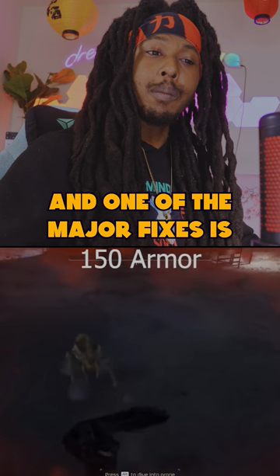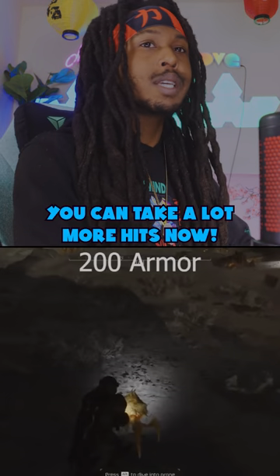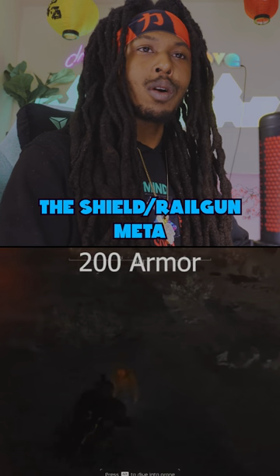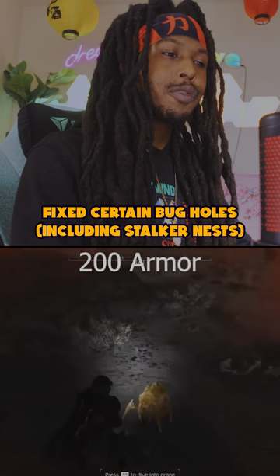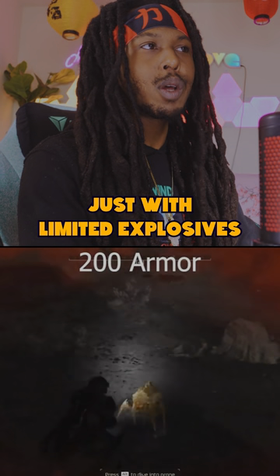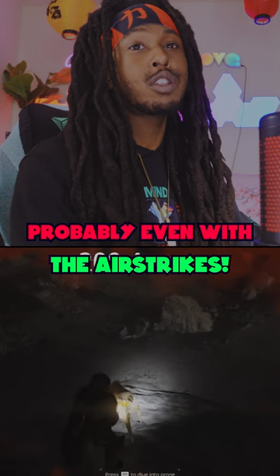For the fixes: armor now makes a real difference, so you can take a lot more hits, which will also help alleviate the Shield Railgun meta. They fixed certain bug holes, including Stalker nests that were hard to destroy — that's a big one. With limited explosives, it's going to be easier to destroy those holes now, probably even with the Airstrikes.